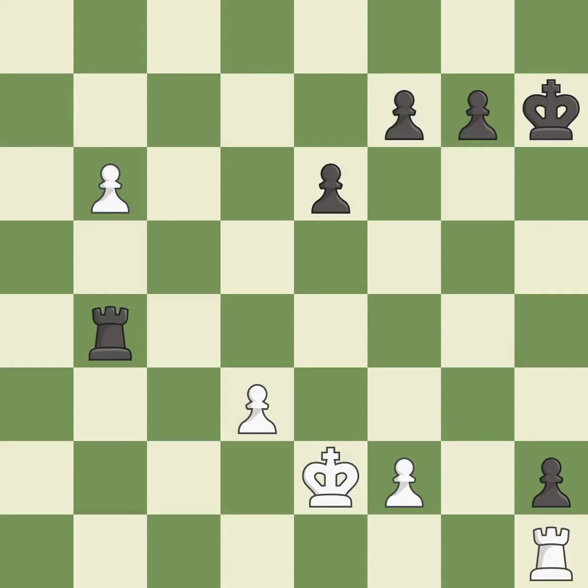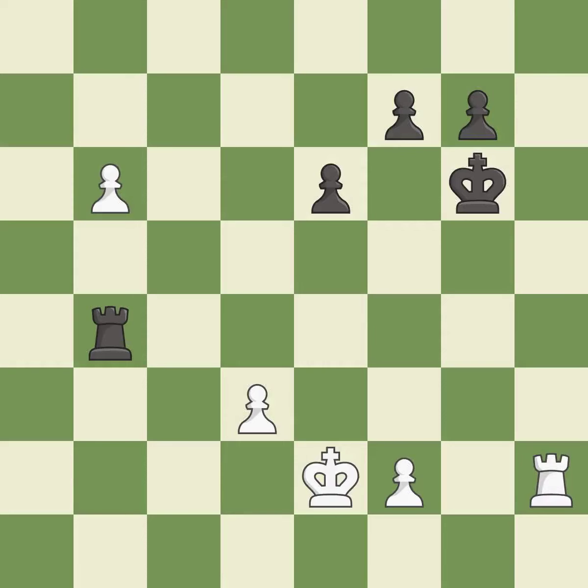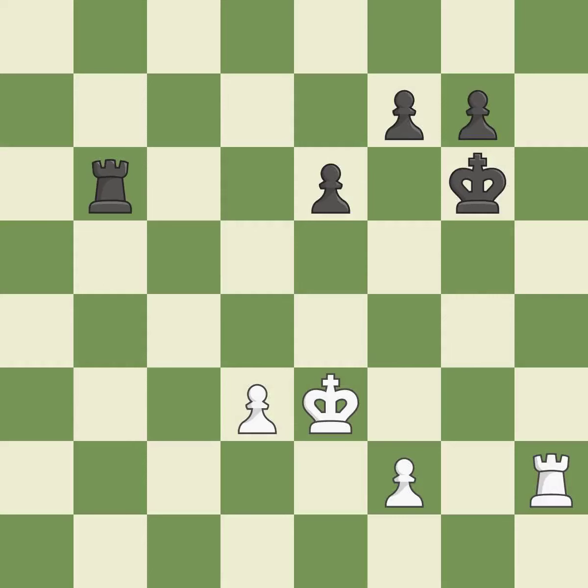There was only one good move there — it is a mistake. This is the strongest option — it is best. This misses a better way to evade the check from the opposing rook — it is an inaccuracy. There was only one good move in that position — it is a mistake. That pawn was free for the taking — it is good. The game was close to equal, but now black has the advantage — it is an inaccuracy.